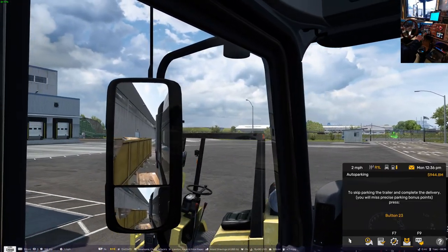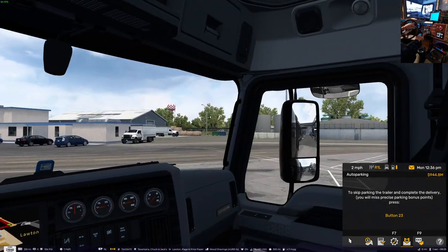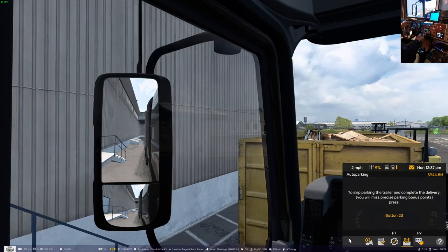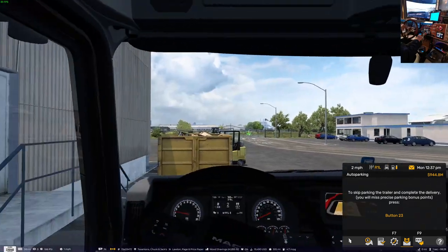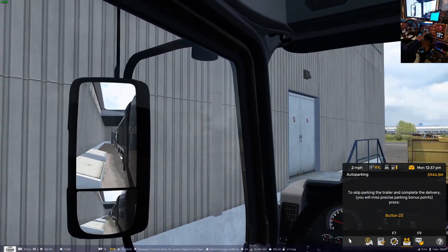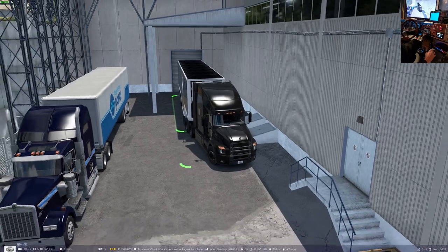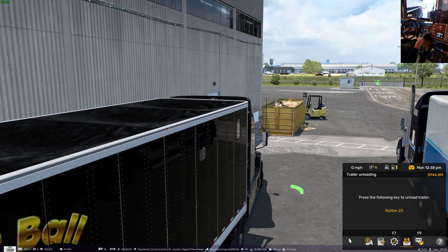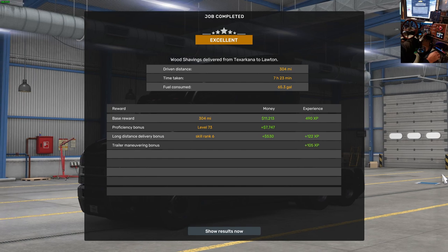That forklift right there — it's always straight there in the way, it's kind of annoying. It could be a little too close to the building. Oh yeah, we're crooked — real crooked. There we go. Well, that's not too bad — I'll take it, because this has always been a tough parking spot with that forklift. They put it there just to keep you honest.